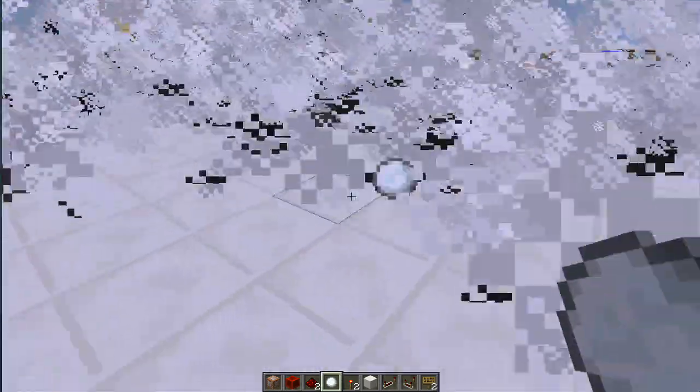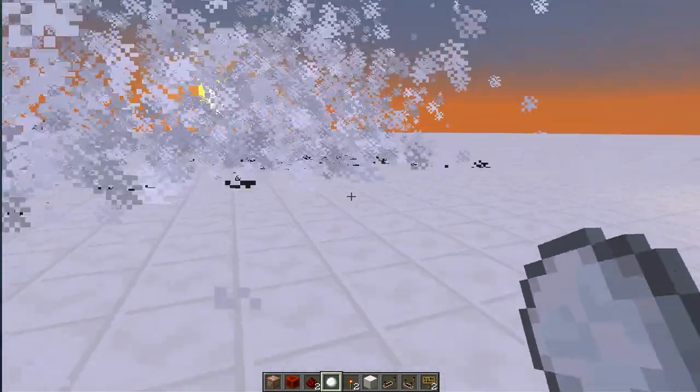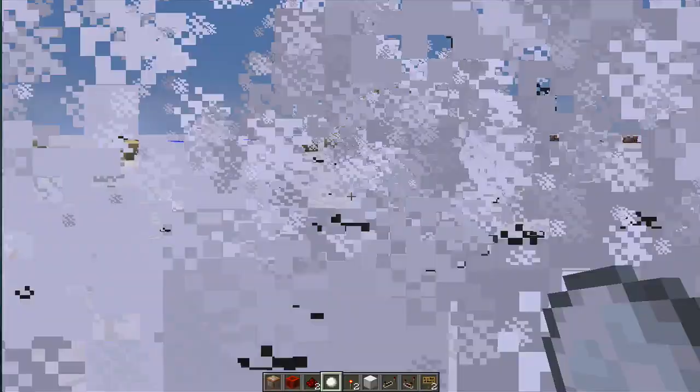The smoke screen is visible when you come close to it. So as I walk away you'll see it will actually disappear, but the moment I go close to it again it will reappear — that's just the way that the particles are working at the moment.